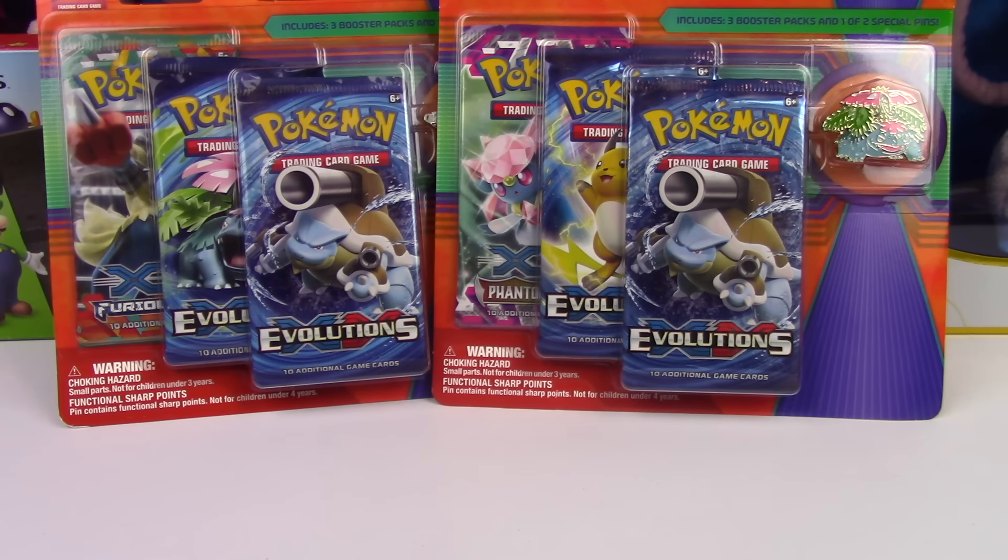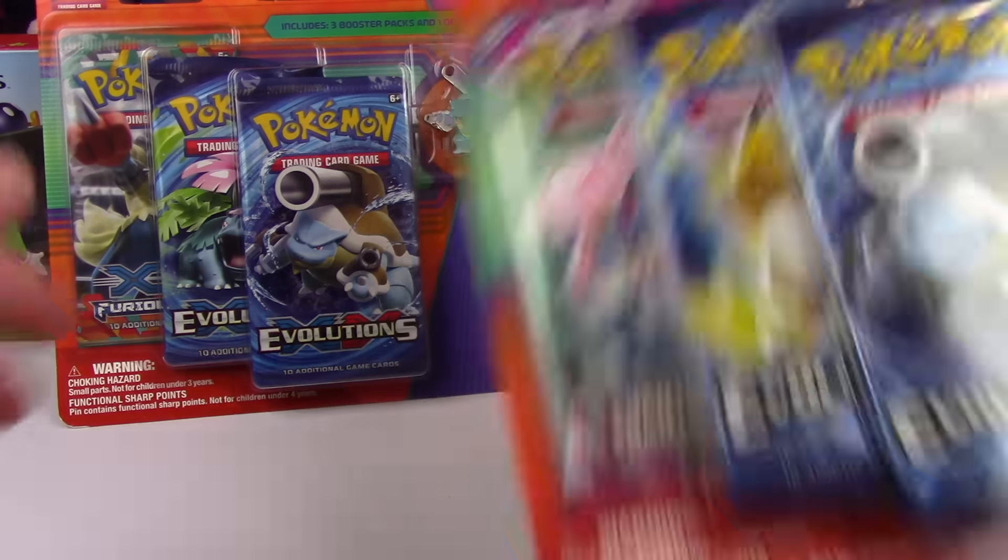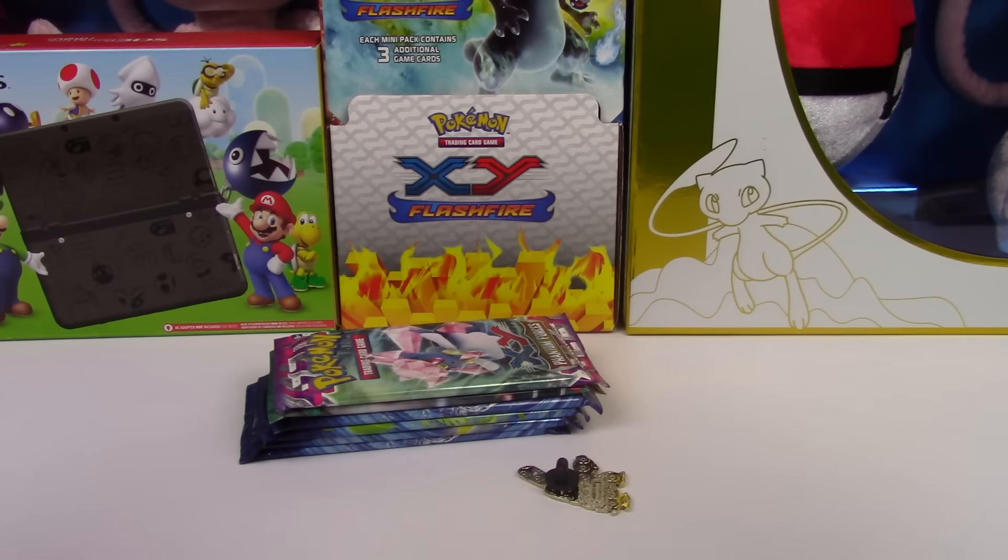Welcome back everybody, this is Pokésoup and today we're going to be opening up these two blisters. These come with two packs of Evolutions and a different pack — on the right we have Phantom Forces and on the left we have Furious Fists. These blisters came from OverTheTopTCG.com, so if you're looking for some Pokemon product go ahead and check out their website. The link will be down in the description.